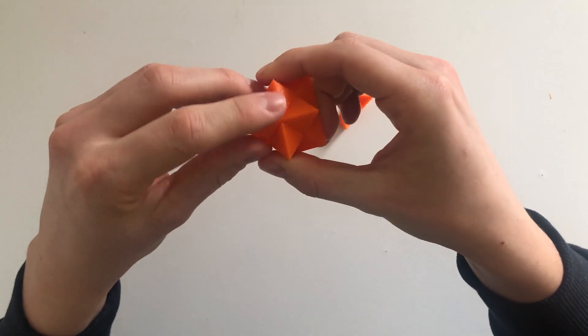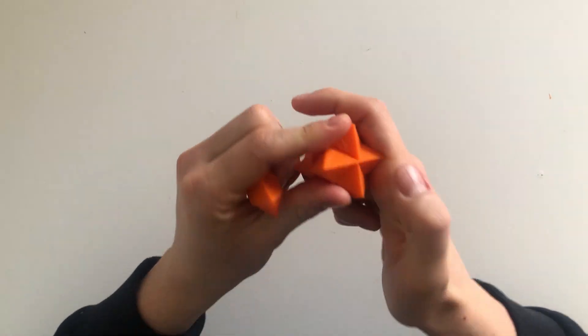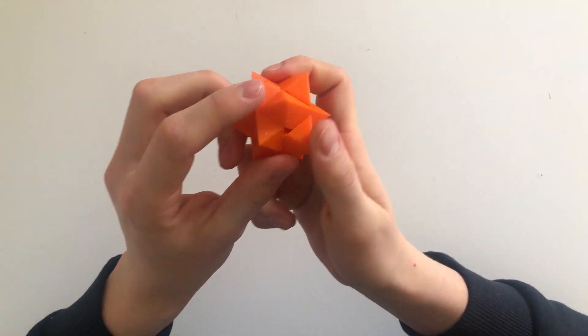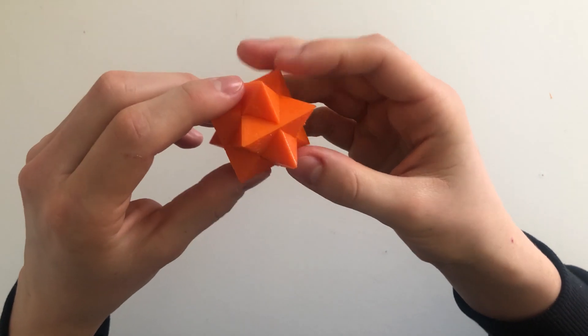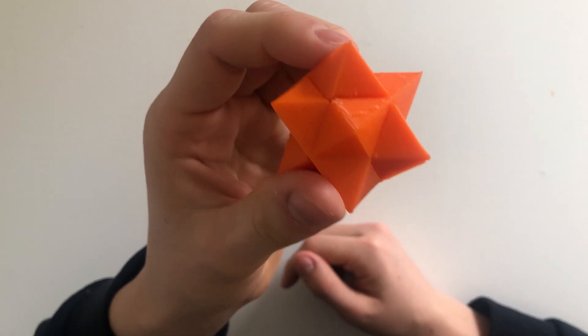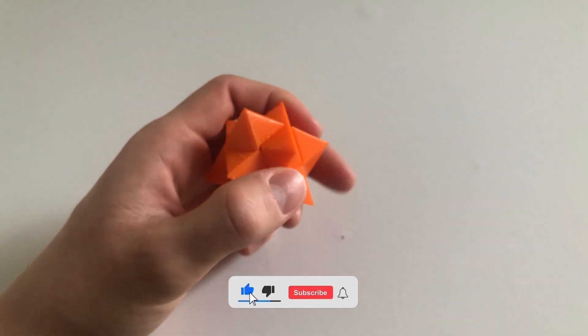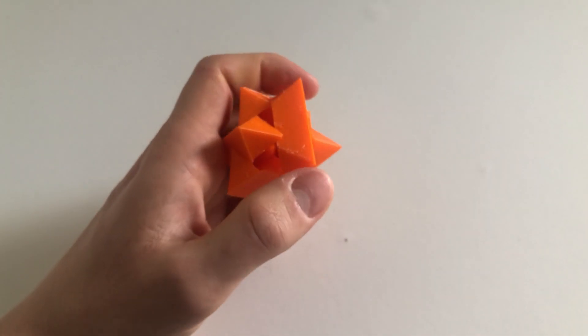It looks like a star already. Yes! It's very solid. Now let's try to dissolve it quickly — just push. Oh, it's easy!